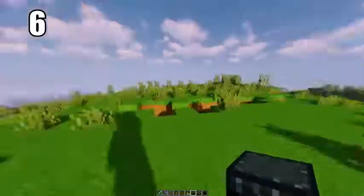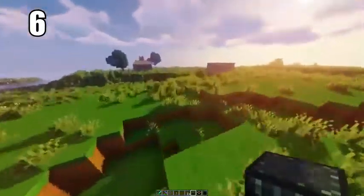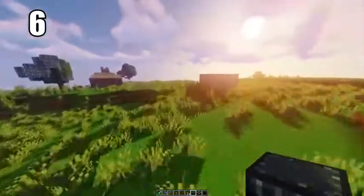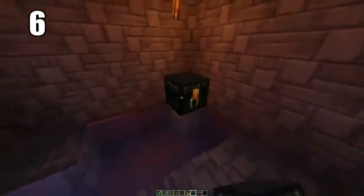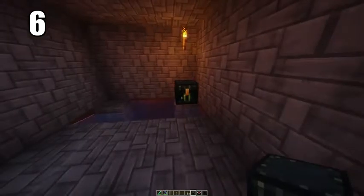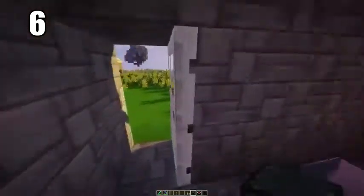Tip number 6 is keeping your ender eyes or anything extremely valuable in an ender chest. Hide one somewhere in the world where there's basically no chance of it being destroyed, and put the other in your safe house. Between these two chests there's a connection so you can pull any items from that ender chest from either side — this is the best way to keep ender eyes safe in case one chest gets destroyed so you don't lose all that progress.